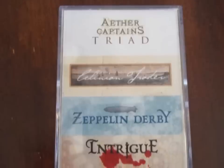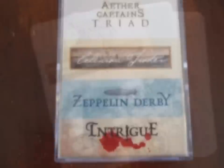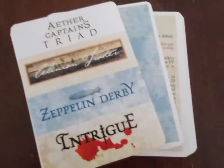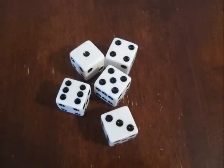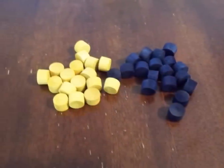The game can be print-and-played, purchased through Todd, or ordered as an Artscow deck, which is what I have. The deck is 54 cards. You will also need 5 D6s, about 25 small markers in two colors, and a pen and paper.